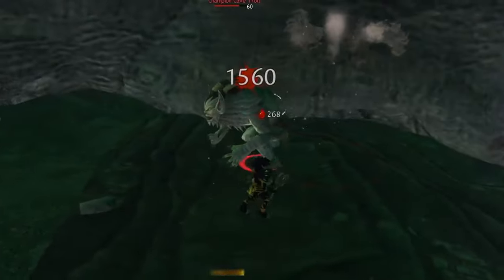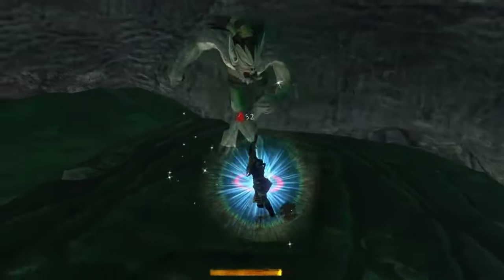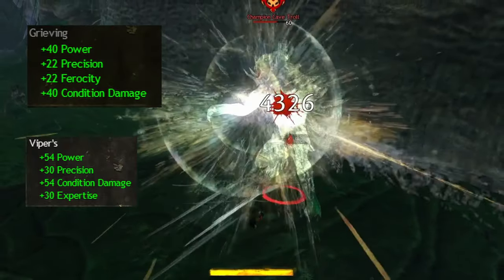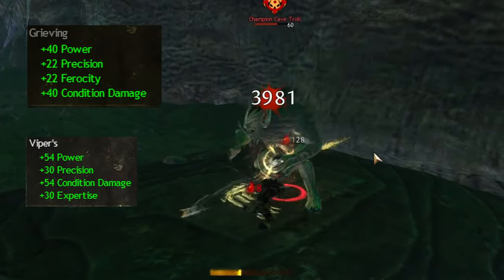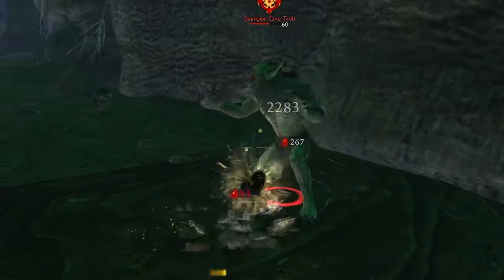If playing with more condition damage in mind — such as with the sword or longbow — they may look to take either grieving or viper's gear. However, despite the amount of condition damage in their skills, they still do quite a bit of strike damage.